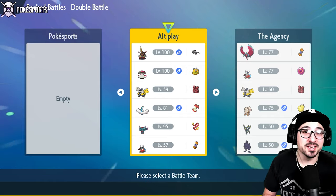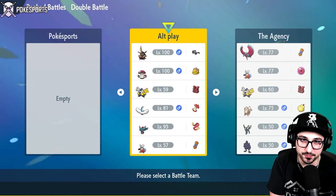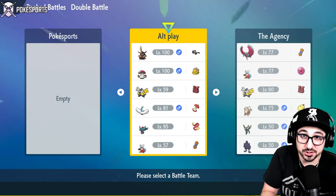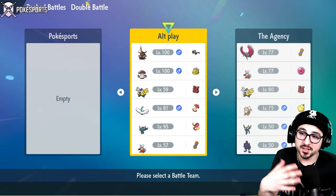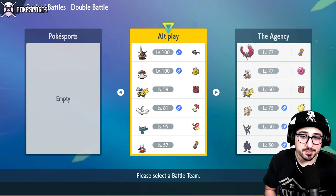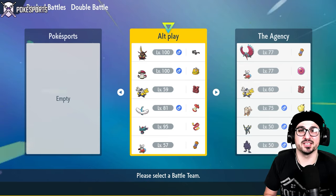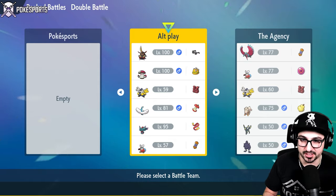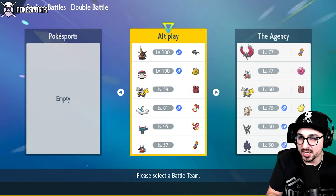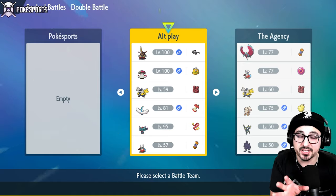Altaria does have access to Cloud9 as an ability, which in a meta full of Palafin, Pelipper, Torkoals, past versions of Paradox Pokemon — Cloud9 might actually come in handy in multiple scenarios. And if you really want to include an Abomasnow, that's on some teams, not on every single one. Cloud9 does actually help against Palafin specifically and dealing with Rain in general, which I think is the whole point of the Altaria on this team. I'm probably still going to try to bring it to as many battles as I can, even if I'm not going against any Rain matchups, because it also has access to Cotton Guard.